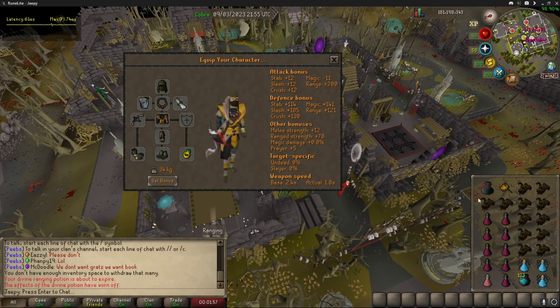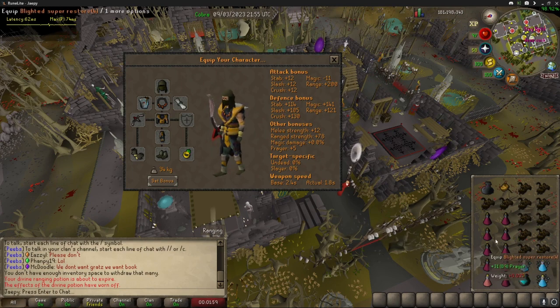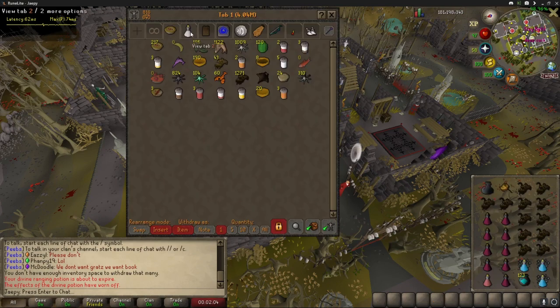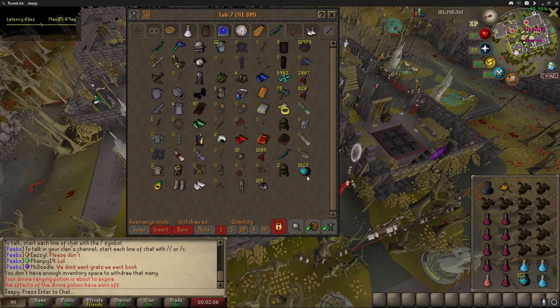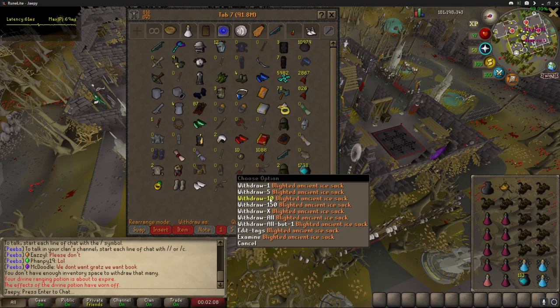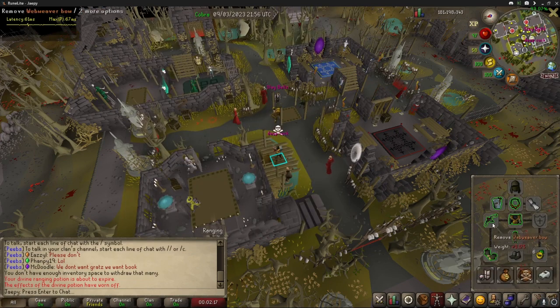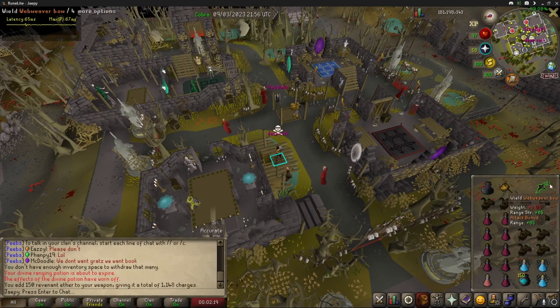As you can see, it's not very hard to get those freezes off. So it's nine restores and a sanfew. I would bring 150 blighted ancient ice sacks — I don't really have enough, let me get some more. And then I would also have about 1200 charges in your Webweaver, and that should keep you good even if you stay out there the full time.